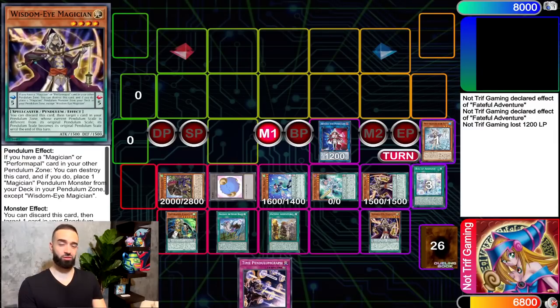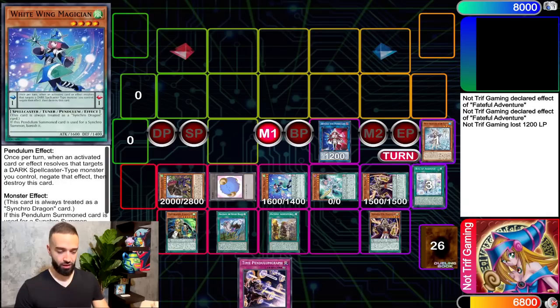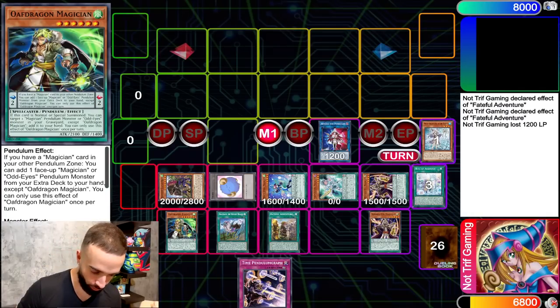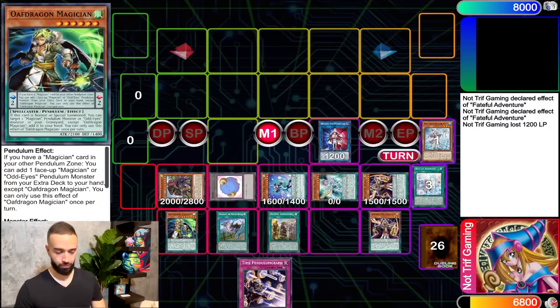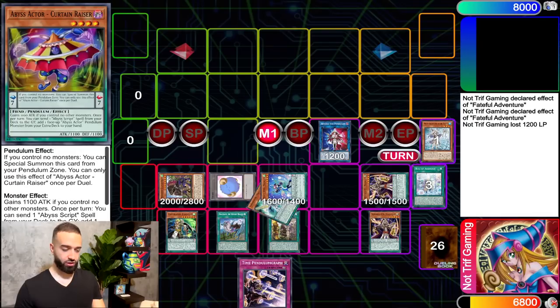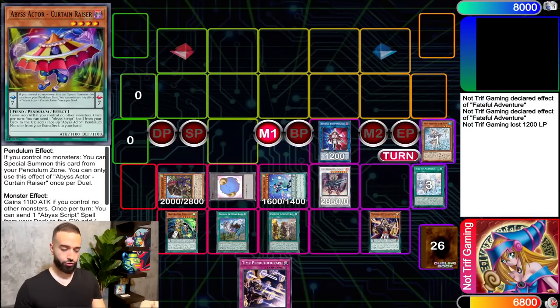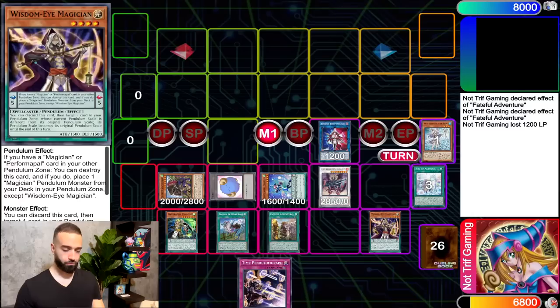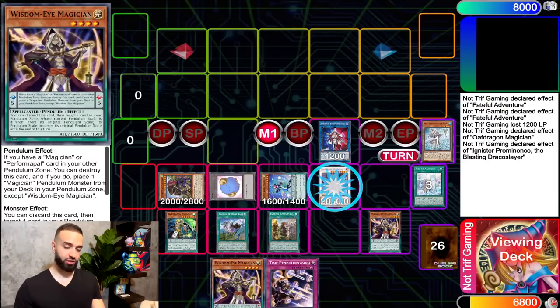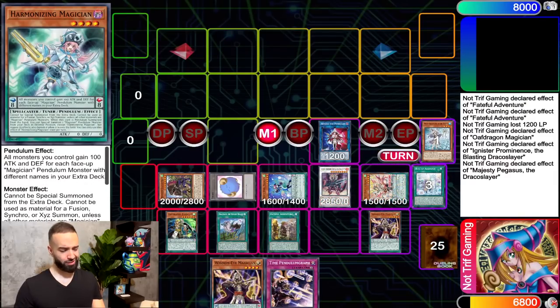You might be thinking this is cool and all, but where are the Draco Slayers? We have our Magicians, we have our Adventure — where are the Draco Slayers? Here's where we go into Ignister, and that's where they are. We use Ignister's effect to special summon Harmo — over here we special summon a very cool player.